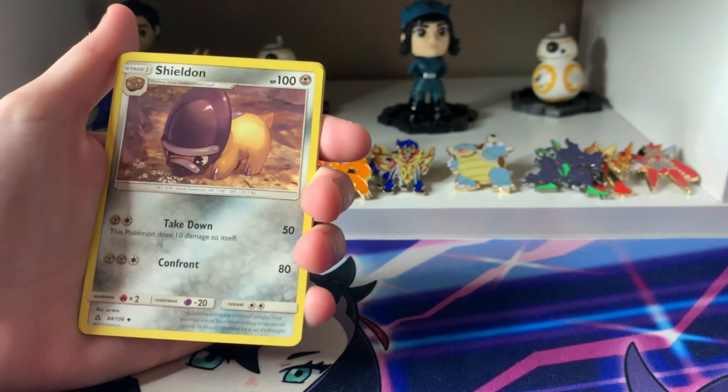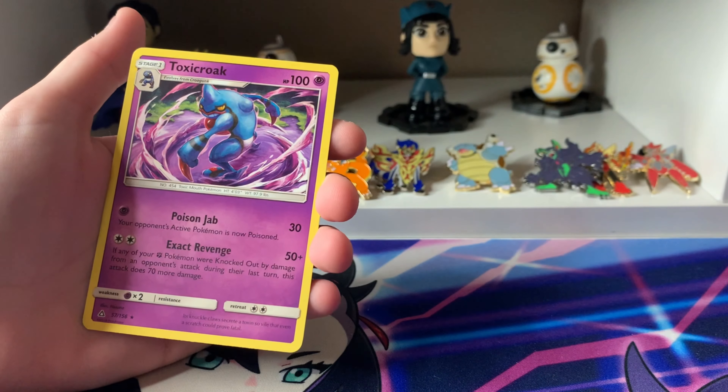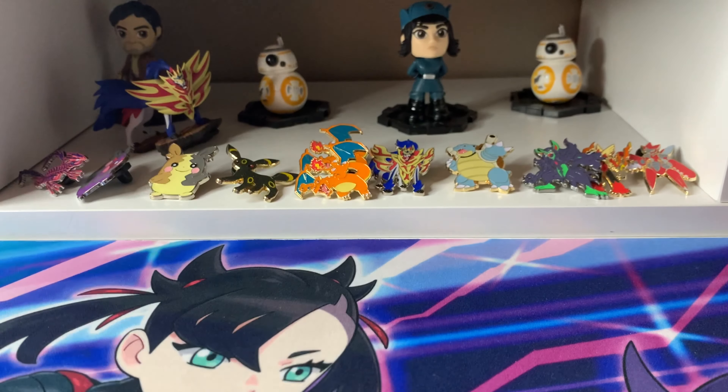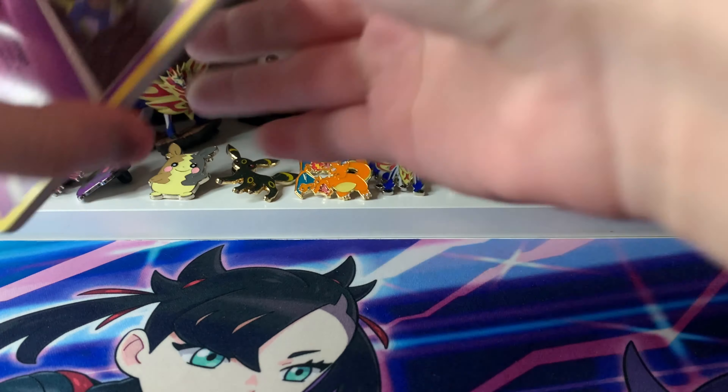Here is the code card. Four to the front, as always. We have a Fairy Energy, Pow Pad, Luxio, Sheldon, Glameow, Snover, Hippopotas, Shinx, Dupider, a Reverse Pow Pad, and a Toxicroak.